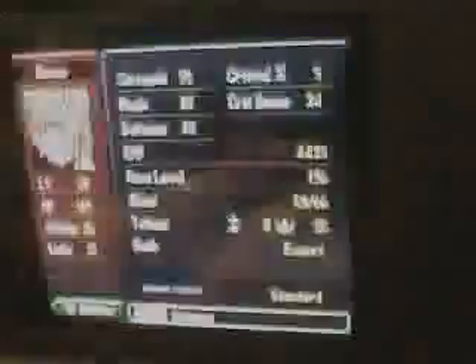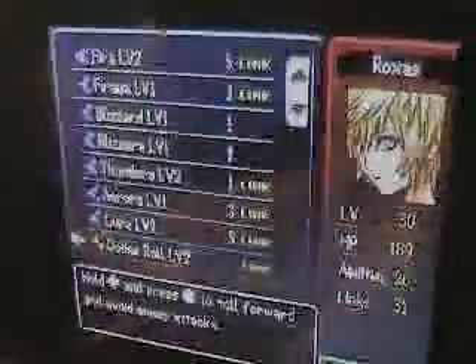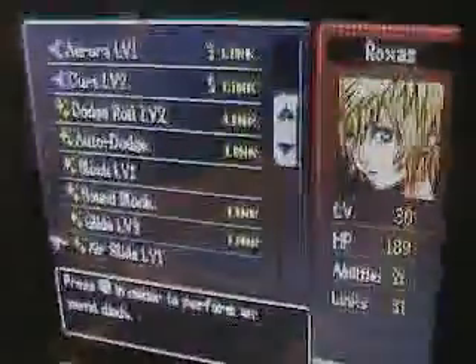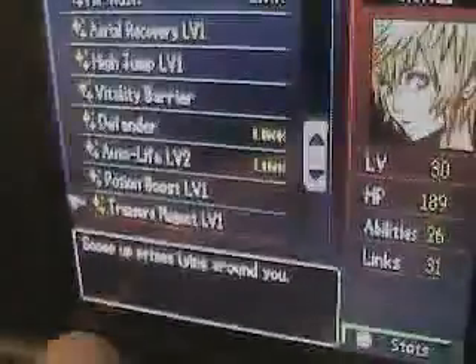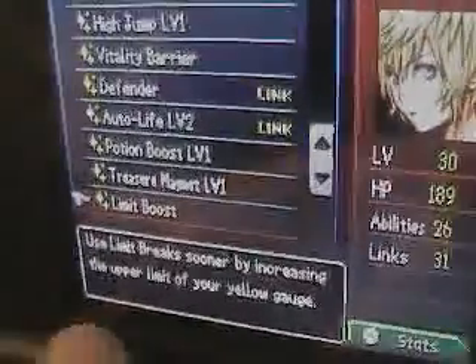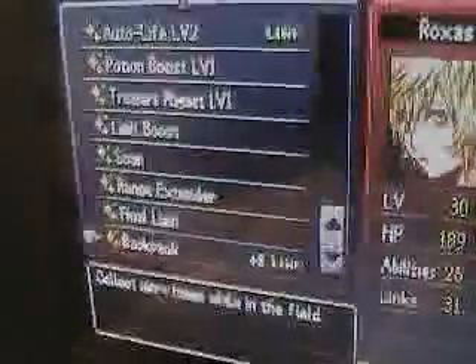How am I going to show you all of my abilities? Dodge Roll Level 2, Auto Dodge, Block Level 1, Round Block, Glide Level 3, Air Slide Level 1, Air Rush, Aerial Recovery, High Jump, Vitality Barrier, Defender, Auto Life Level 2, Potion Boost Level 1, Treasure Magnet Level 1, Limit Boost — which is pretty awesome — Scan, Range Extender, Final Limit, Backpack times 8, plus 8, and T Light. And that's about it.